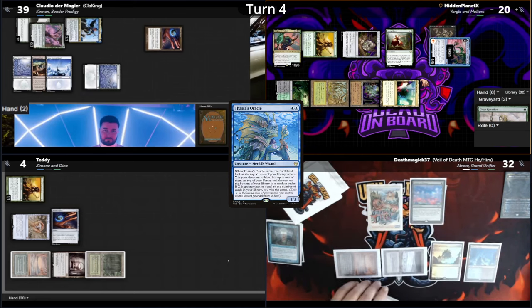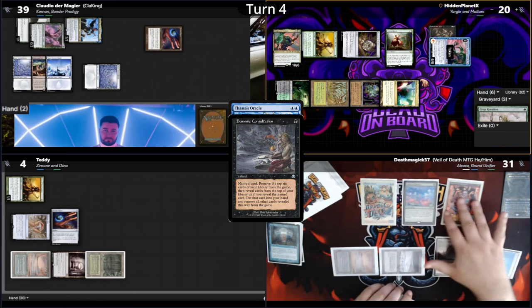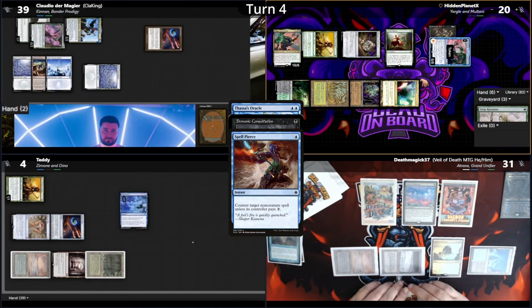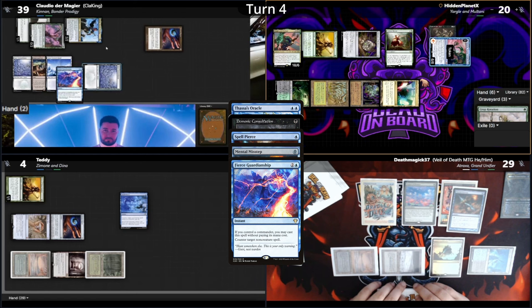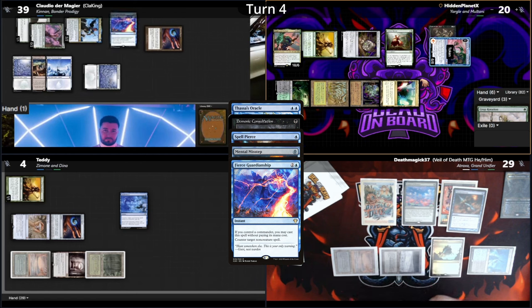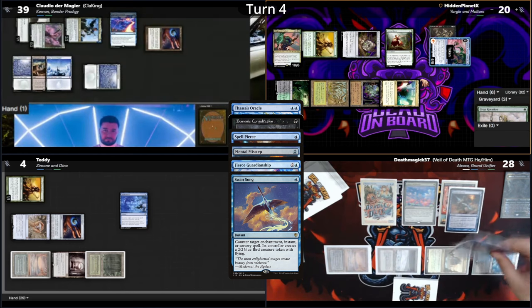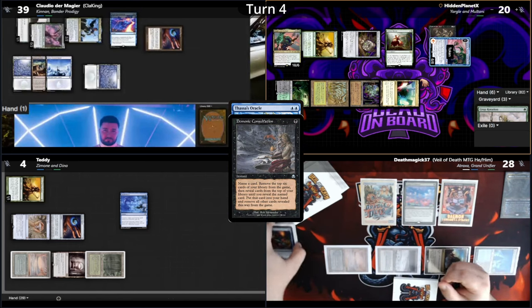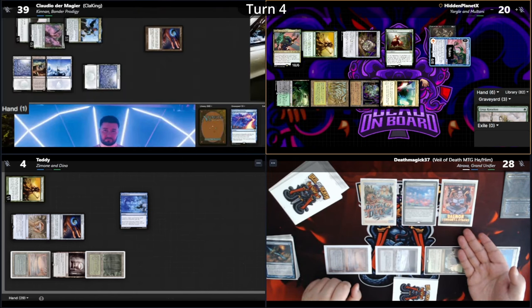Two mana then gets Death a Thassa's Oracle, which resolves. Responding to the trigger, Death casts a Demonic Consultation. Teddy does have a response and Spell Pierces it. Death has a response though and Mental Missteps it. Claudio responds with a Fierce Guardianship on the consultation, but Death has even more responses and Swan Songs it. With that, the Fierce is countered, the Spell Pierce is countered, and the Demonic Consultation names — you're already dead — to exile his library and win him the game with Thassa's Oracle.